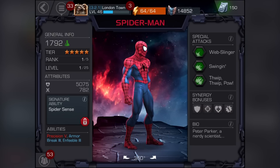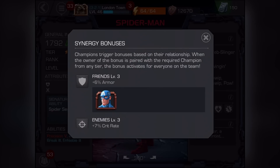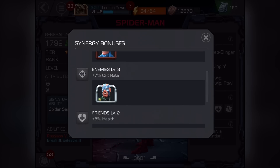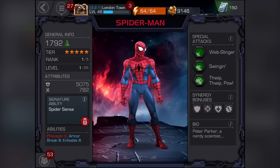Looking at his abilities, he's got Poise at level five, Armor Break at level three, and Indefatigable at level three as well — awesome. For synergy bonuses there's a six percent armor bonus with Captain America, a seven percent critical rate with Electro, and a five percent health bonus with Wolverine.